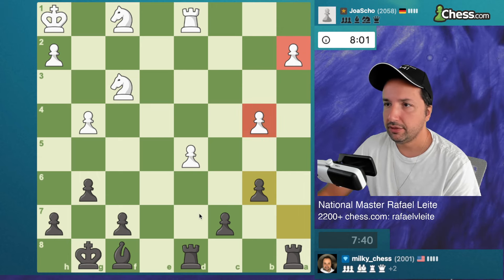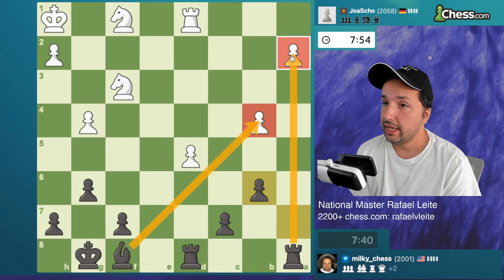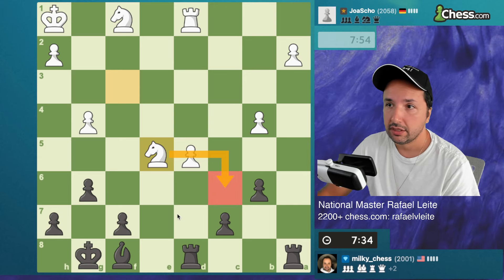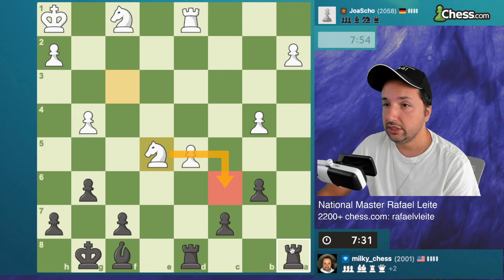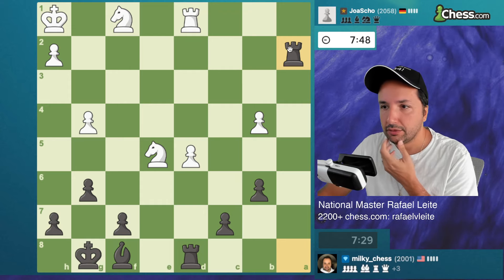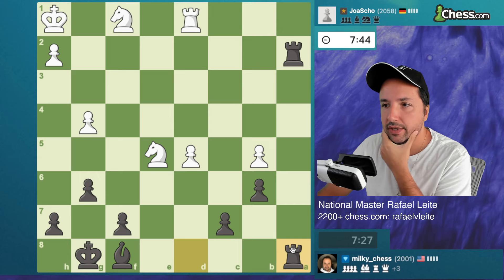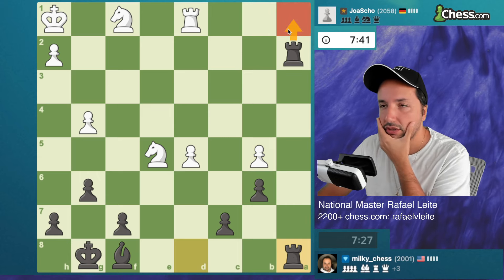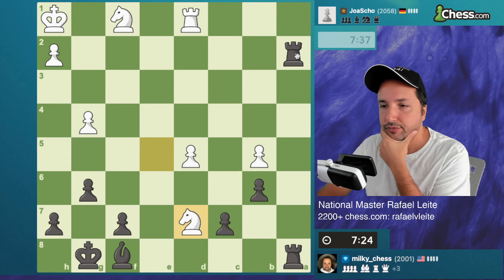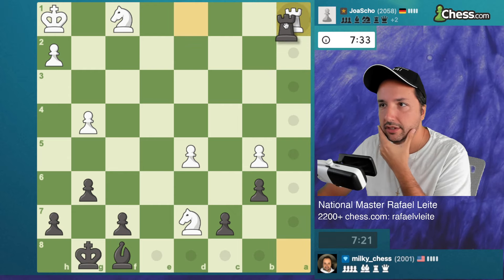Basically what I have to do: this square is already controlled, so I need to get away with this rook and then try to force the exchange. Then I should have a winning endgame. This move is nice - his knight is attacked. I could capture the knight but I don't have to - being only one pawn up in this endgame I can do it later. He's still able to escape here.